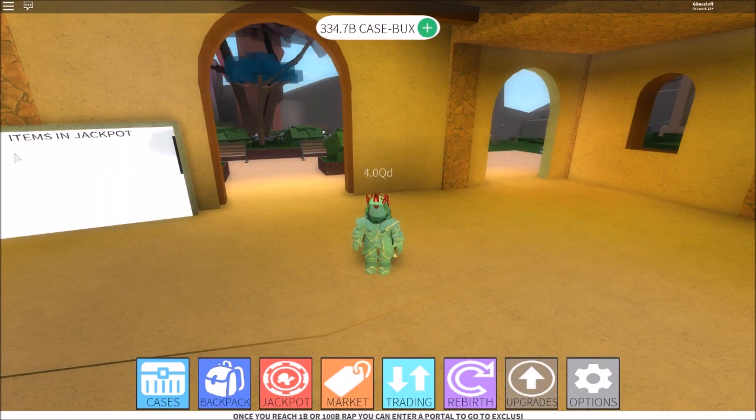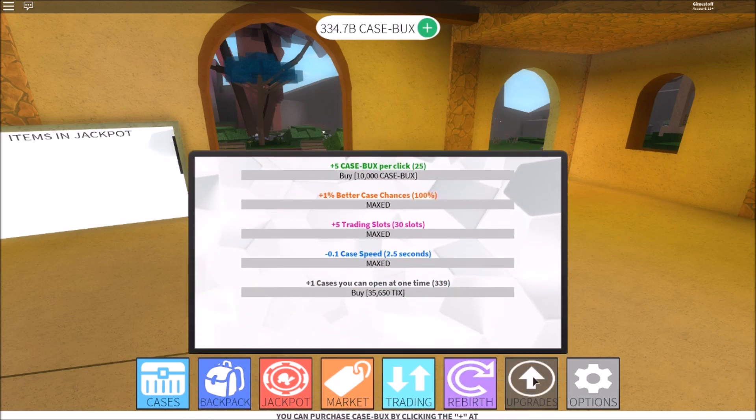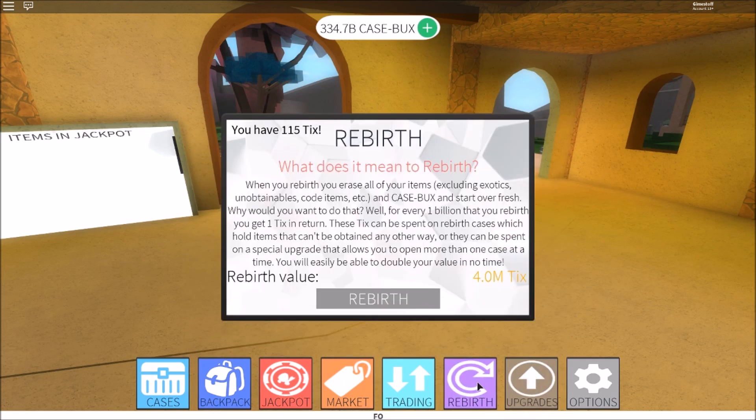Hello everyone and welcome back. Right now I have 4 quadrillion and I'm just about to rebirth, so I will actually get around 4 million ticks when I rebirth. I have 100 ticks right now and I can get 4 million when I rebirth — I do need a lot just to upgrade it once. Let's see how many upgrades I can get for 4 million when I have 339, so let's go to rebirth and just do it.